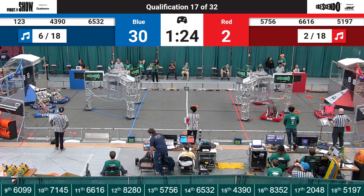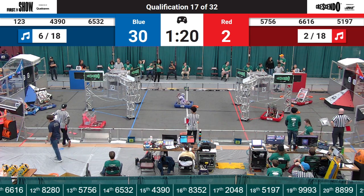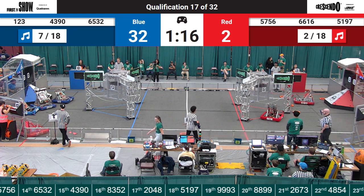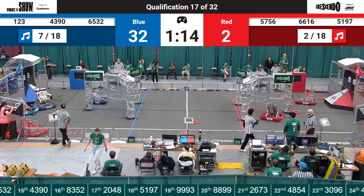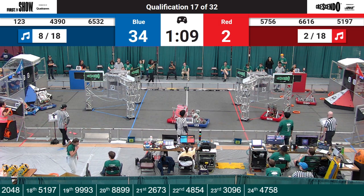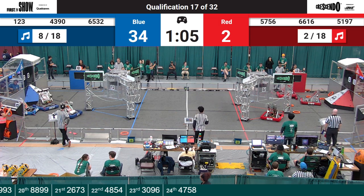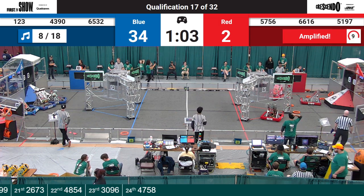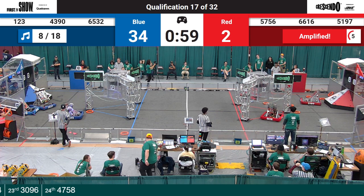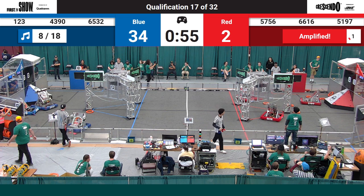Looks like we got two robots on the field not moving. We'll see if that impacts the score at all. 5197 with a note in their robot, they're getting ready to score. Oh no! A wall of their bumper fell off. 1, 2, 3 rushing back to the middle of the field to get the leftovers. They collide with 57-56. Looks like 57-56 is driving over the bumper of their teammate, but I think 5197 was disabled because their bumper fell off.